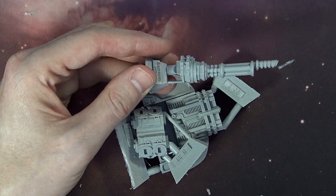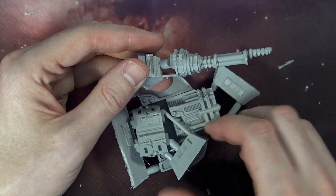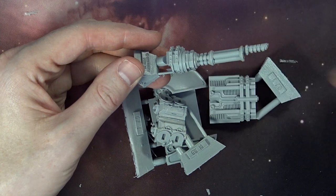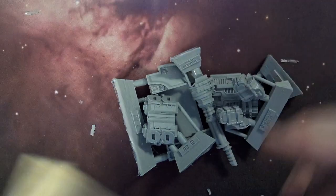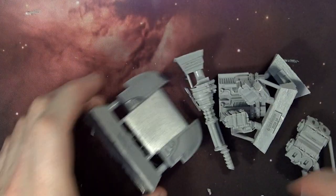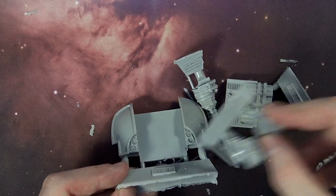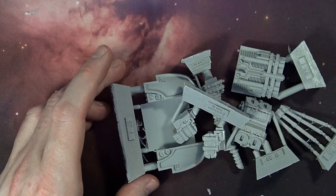Where do these ammo plates go? I have these little ammo pieces right here — they look like some sort of generators. They go on the back of the turret right there. I didn't even see that. So there are these little power source components that go in right there on the back of the turret. That's a really cool turret. So that makes a lot more sense — both of the barrels are right there.